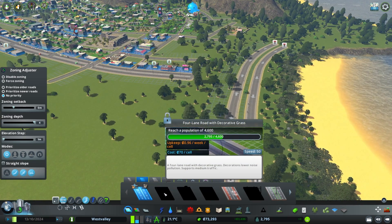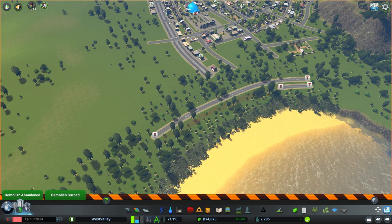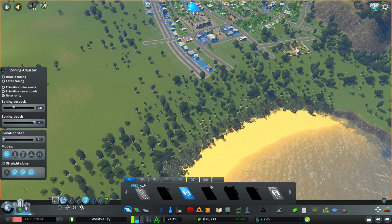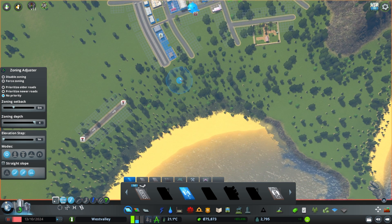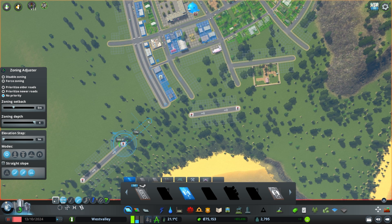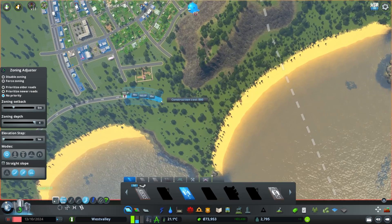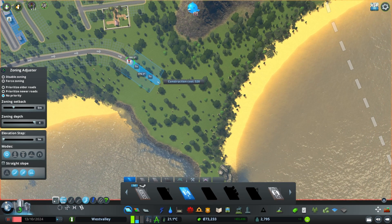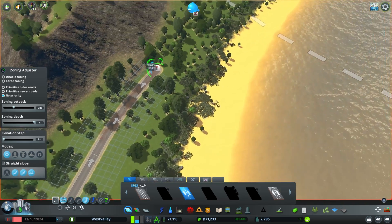I'm going to pause the game because there's a lot of demand I'm not meeting right now. I'm going to use some of the space as a park, so I'm not going to build right up on the edge. This road is just going to run along here. I also got the network multi-tool — I'm basically going to be using it for stuff I don't need to right now because I'm just excited to use it.